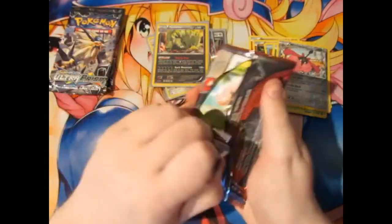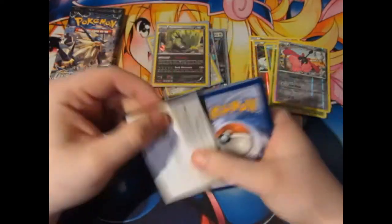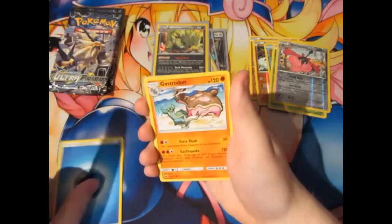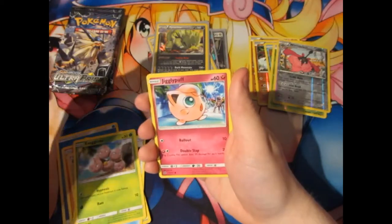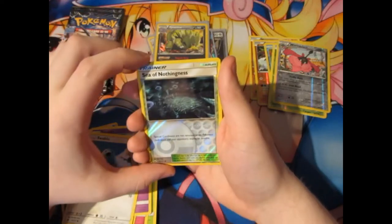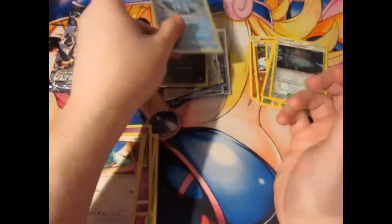Let's go ahead with Crimson Invasion now. We've got a Watt of War Energy, Gastrodon, Devouring Field, Fire Memory, Exeggcute, Jigglypuff, Cinccino, Spoink, Swablu, a Sea of Nothingness reverse, and a Regice Hollow Rare. Not bad for tins here.